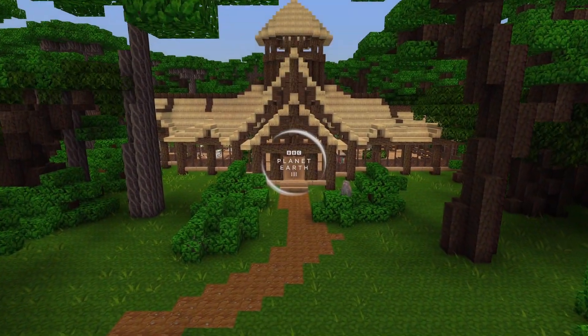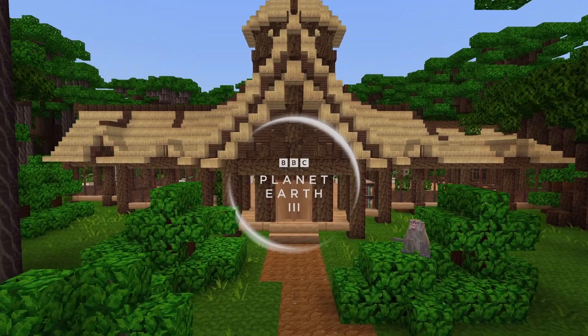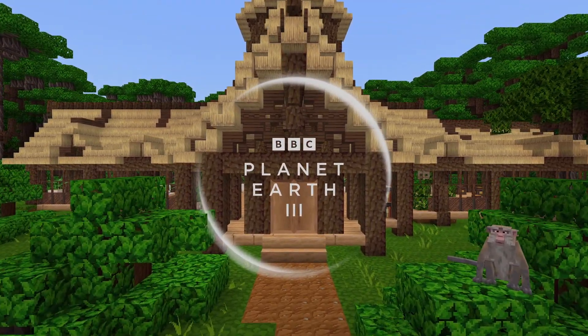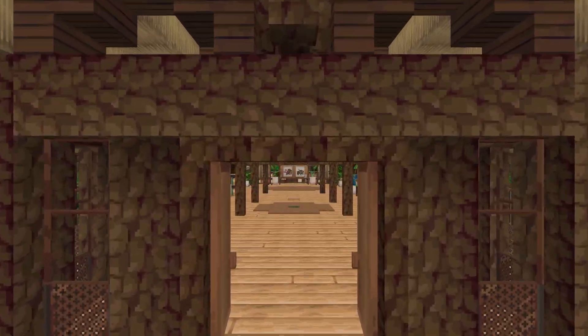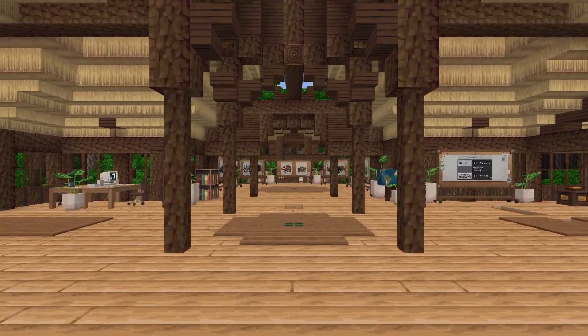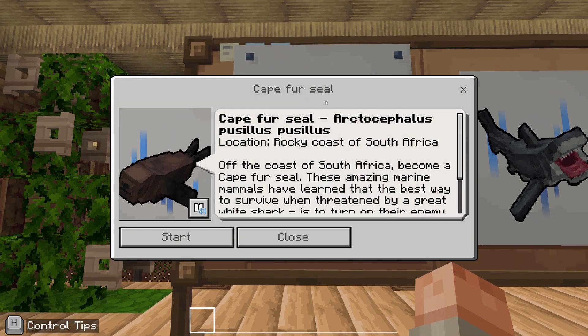Okay everybody, welcome back to the channel. Today we're going to be doing a walkthrough guide for the series of eight little mini games in this awesome Planet Earth 3 lesson for Minecraft Education Edition. All the links will be in the description down below. We're going to get started with this first lesson, which is about cape fur seals.